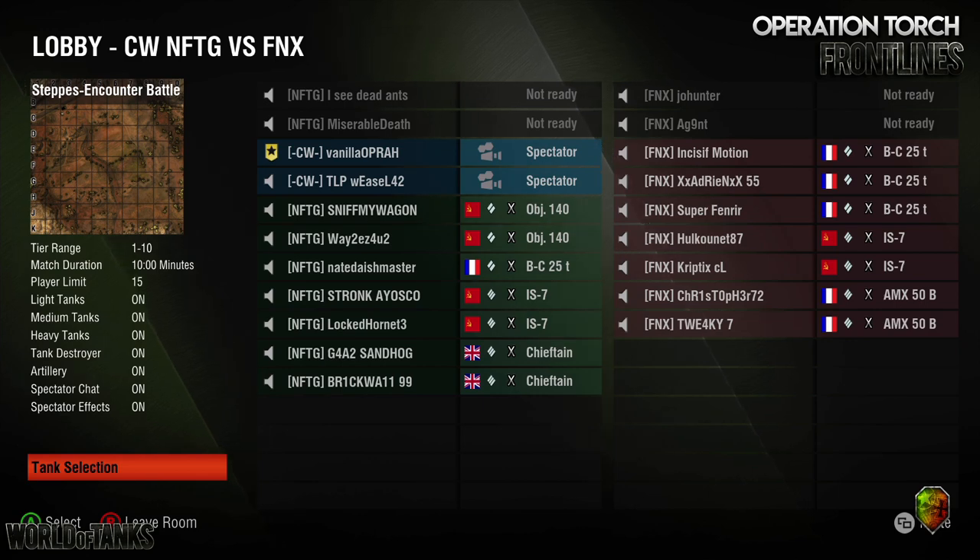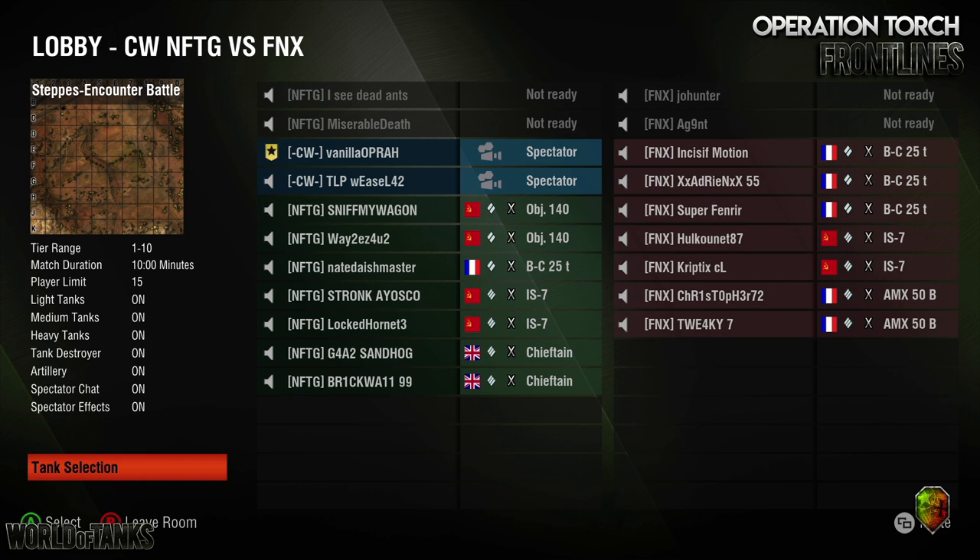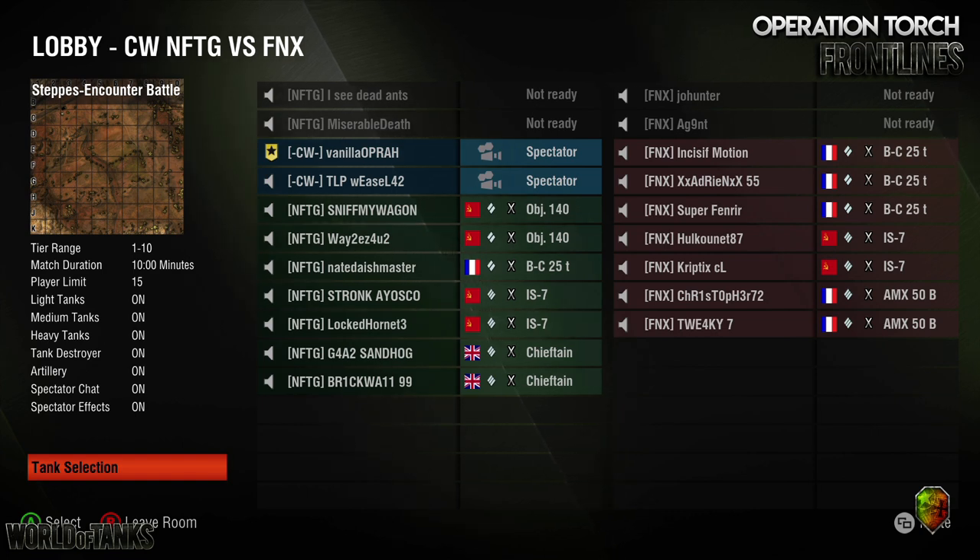The timer has started. We'll use this time to call out the tanks. NFTG is coming out with two Object 140s, a Bat Chat, two IS-7s, and two Chieftains. Phoenix coming out with three Bat Chats, two IS-7s, and two 50Bs. Both of these are very strong teams that both did really well in the first operation.